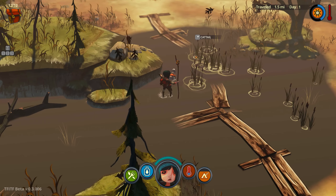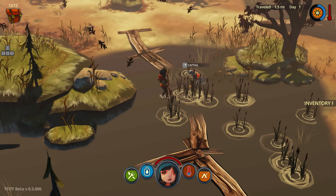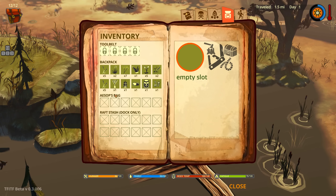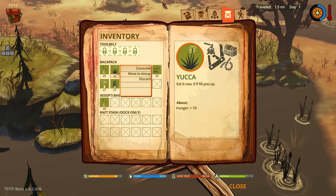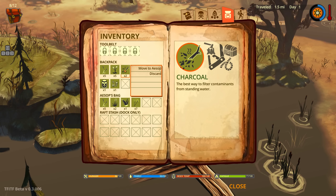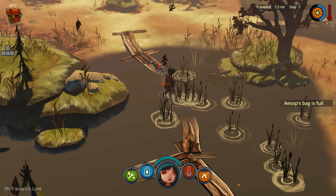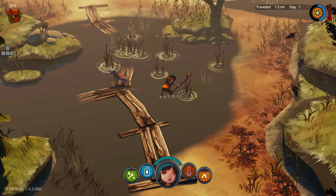There's a bunny! A bunny! Can I try to kill it? Oh, there are so many bunnies. Oh, my inventory's full, but look at all the cattails! Have I moved anything to Aesop or the raft? No, I have not. Aesop, you need to take a lot of stuff — you need to pull your weight. Really should have left some stuff on the raft, but I didn't. Aesop's full too. Let's grab all these cattails.